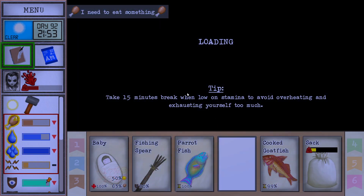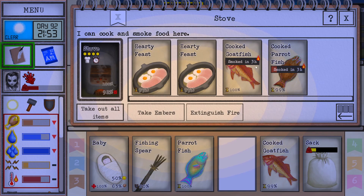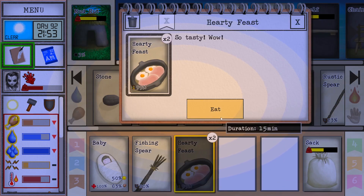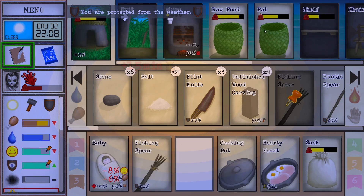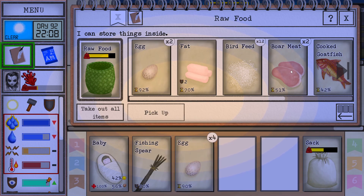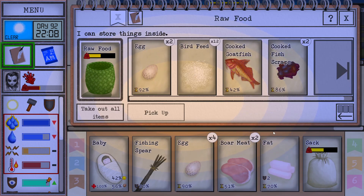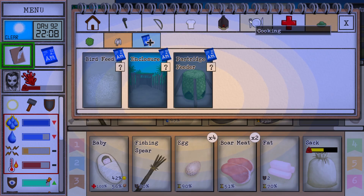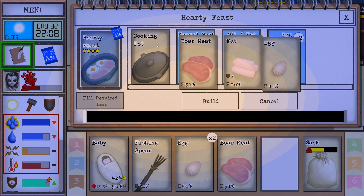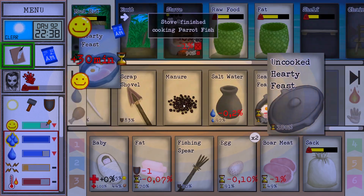Cooked, cooked, cooked. We can eat these — bam, wonderful. And we can make some more. Four eggs and two of these, and I need a piece of fat also. Look, baby — this is how you make a hearty feast. Bam. Party feast.